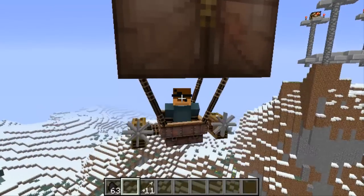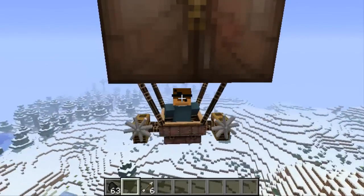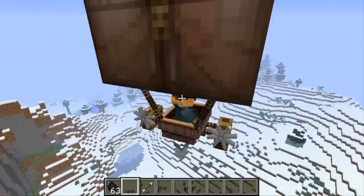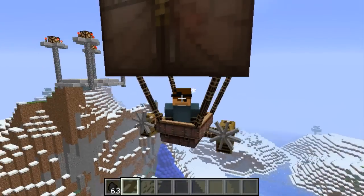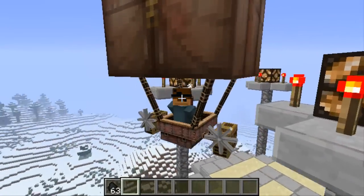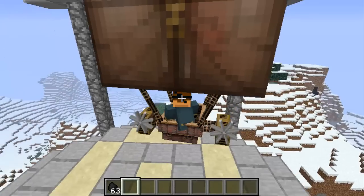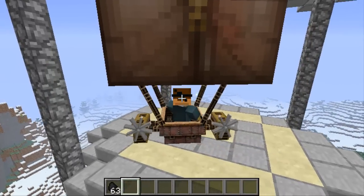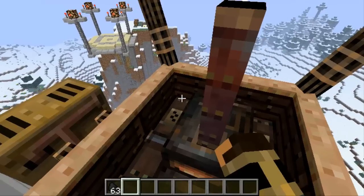To descend instead of ascending — to go back down you need to press Shift. To fire arrows you press Left Control, but as you see I just ran out of arrows and none of my arrows come out. Before I was using this mod I was testing out the arrows — I placed a bunch of pigs and chickens everywhere and tried to hit them but no arrows were coming out, the airship was just wasting my arrows. Also, you need coal or you won't go anywhere.